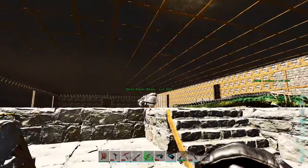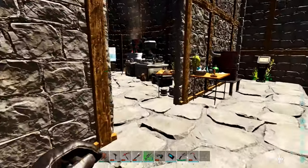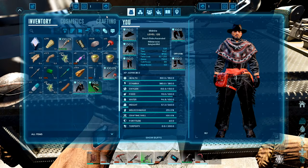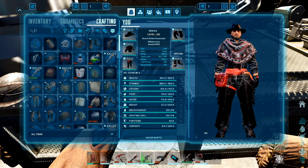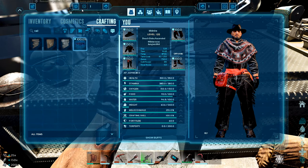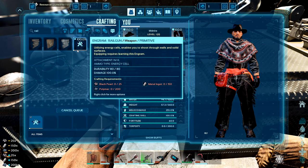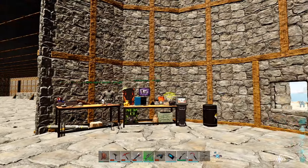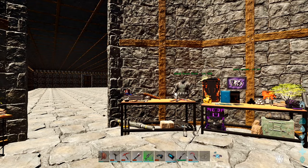Let me craft up a few more things — I'll bring you guys right back. I think we should almost have enough for the railgun. There we go, alright. Now I just got to make some energy cells and that's it. I'll bring you guys back in just a couple minutes.